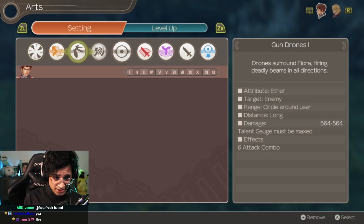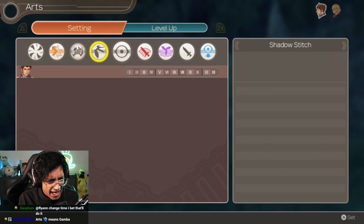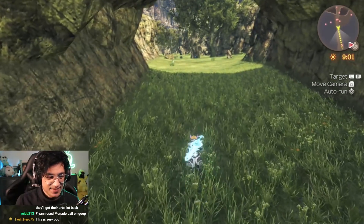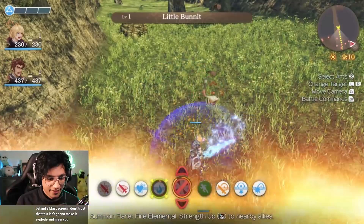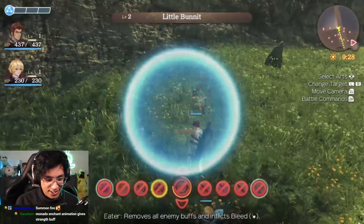So we're gonna RNG for these two abilities. Shadow Stitch? Okay, that's a new ability. Here are some moments of us discovering and testing out some randomized arts. Let me try using Summon Fire. Okay, Riki's Angry.